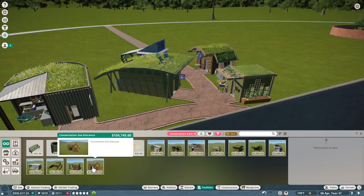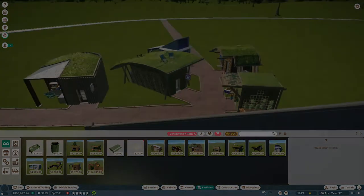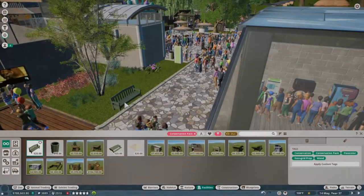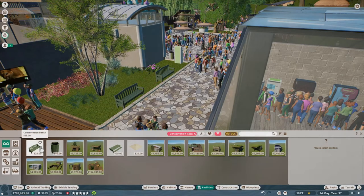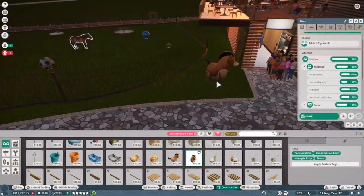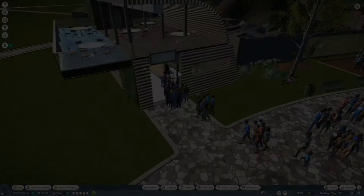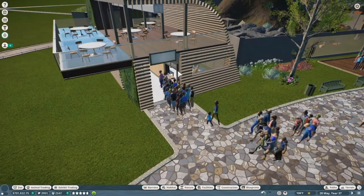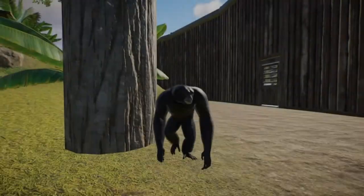As always, you will also find new decorative blueprints such as staff facilities and even a conservation restaurant. There are also plenty of new scenery pieces such as beautiful lamps, trash cans, benches, new paths, and nature items. All of the decorations in this new expansion pack heavily focus on a beautiful natural theme which goes along well with the conservation aesthetic.